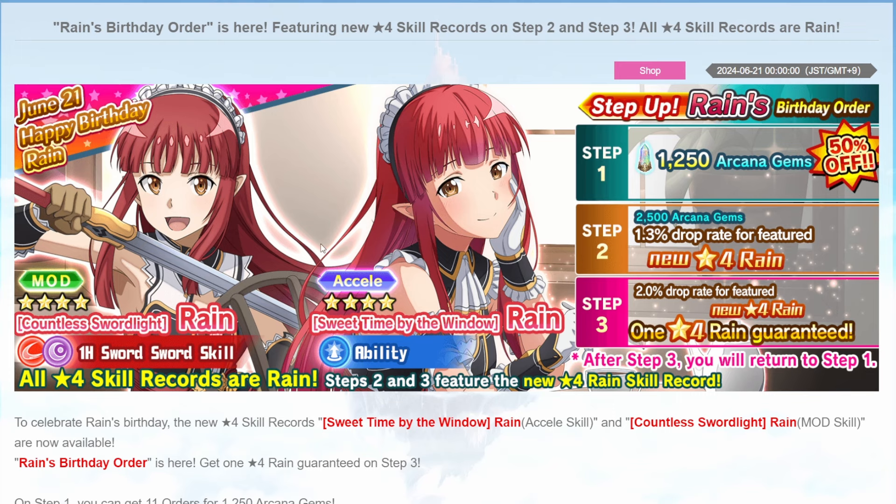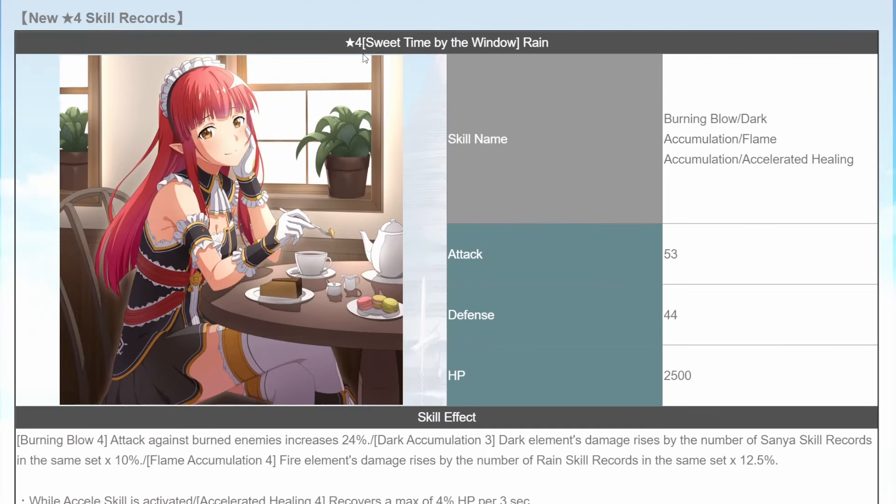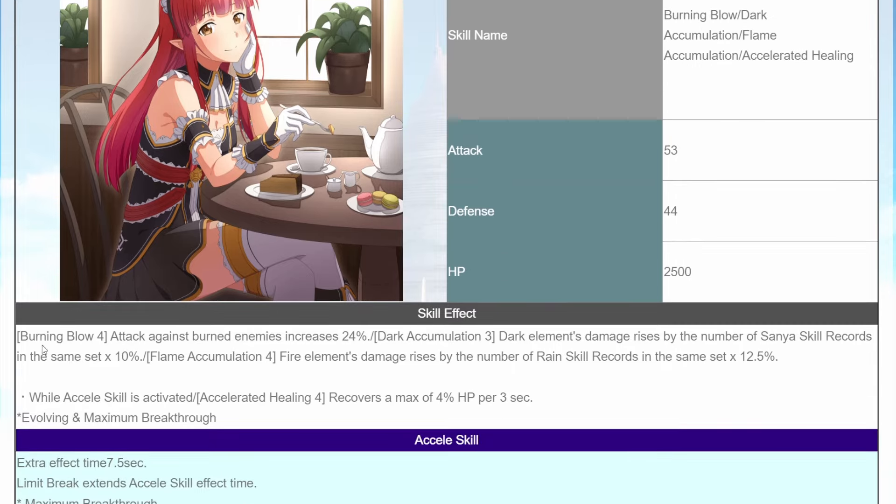Let's have a look at her birthday skills. The first one is Sweet Time by the Window Reign, which is the Axel passive skill. You have Burning Blow, Dark Accumulation, Flame Accumulation, and Accelerate Healing. Burning Blow 4: attack against burning enemy increased by 24% — that is alright. Dark Accumulation 3: Dark Element damage derived by the number of Sanya skill cores in the same set, times 10%. So if you have seven Sanya skills in the set, you'll have 70% Dark Element, which is not the best but should work fine.